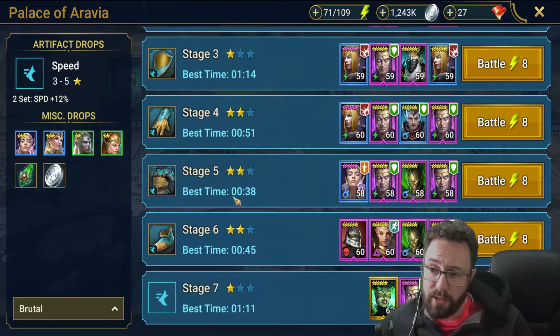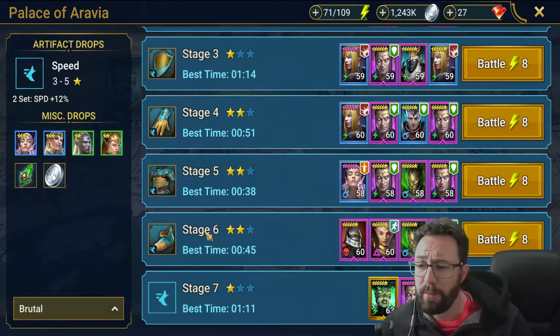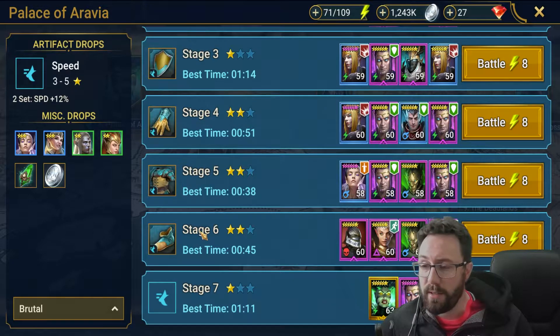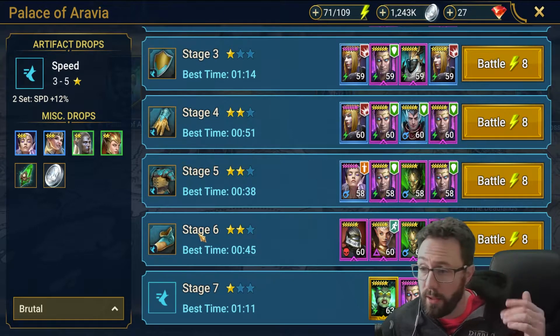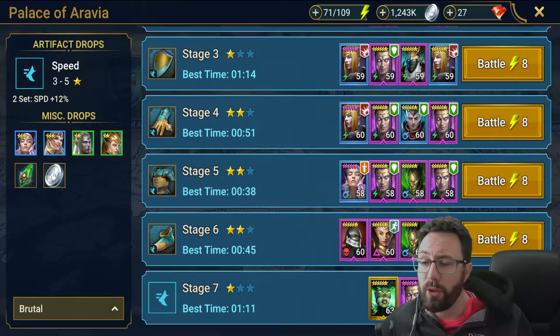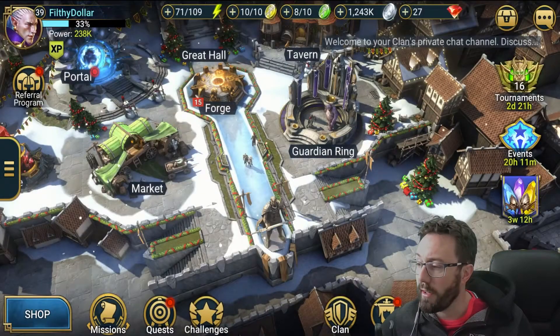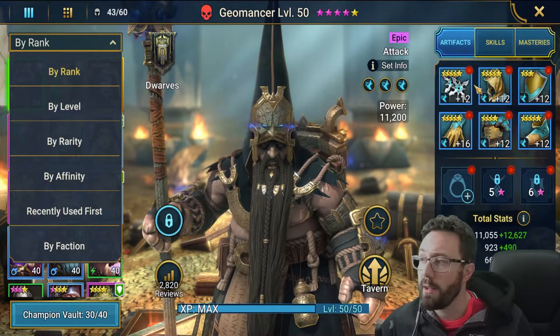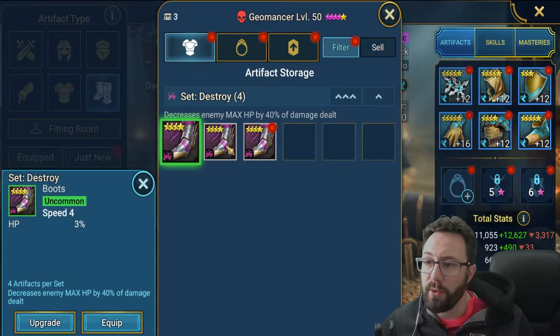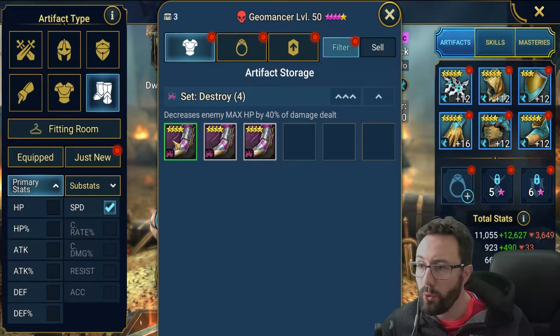Two things to keep in mind about gear: weapons, boots, and shields always roll with the same flat stat at the top — always attack, always HP, always defense. So when running Dragon it's much more likely you'll find a nice shield, helmet, and weapon because there's no bad main stat. Gloves, chest, and boots can all roll flat defense, flat HP, or flat attack. For boots, you generally only want speed boots to start off — so you need to think whether you need gloves, chest plates, or boots.